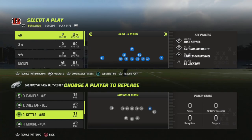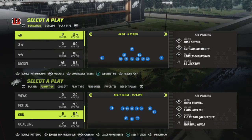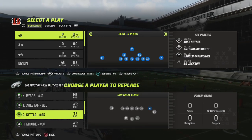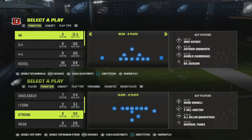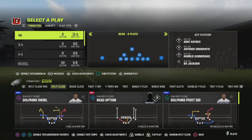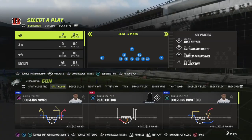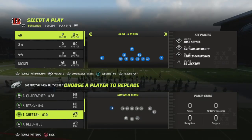It gets even crazier - if you leave your packages exactly as they are with two running backs and substitute a tight end, you can audible down to formations like I-Form Close. I could be here all day with different route combinations, so instead we're just going to go over the main plays that I kept running on people to pretty much frustrate them.